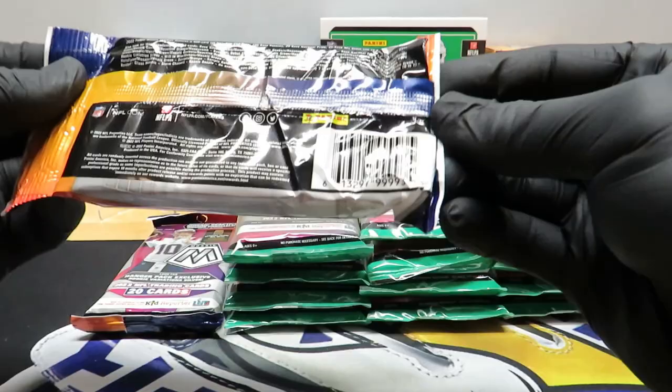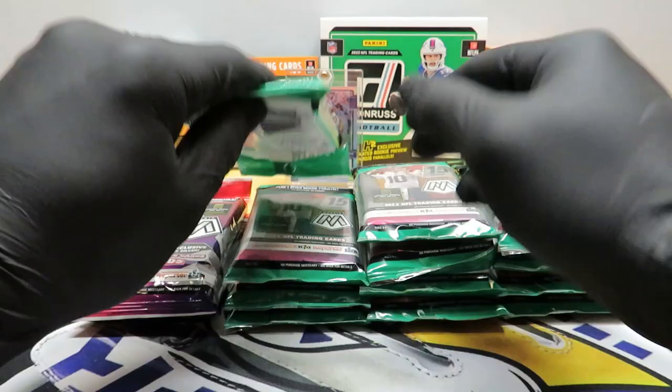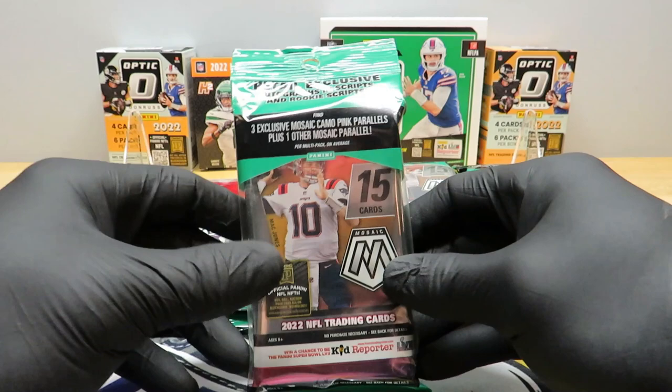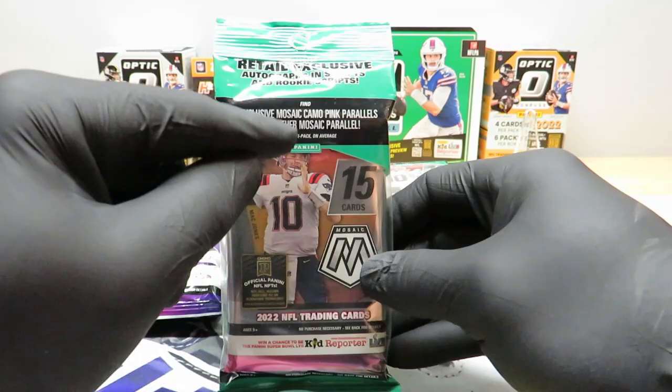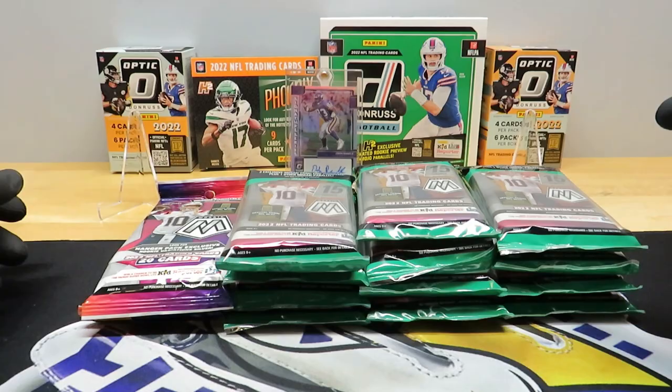Got the hanger boxes open — got bangers, man. Pulled two Genesis out of hangers. Oh, look at how nasty that is. I can't imagine the cards in there are in good shape, we will see. There's 12 of these. I ran to Walmart today and found these — there was one box that must have just been opened and I grabbed them all. These have Mosaic pink camo parallels plus one other Mosaic parallel, and these hanger boxes have four hanger pack exclusive orange reactive parallels. Let's open the hanger boxes first.